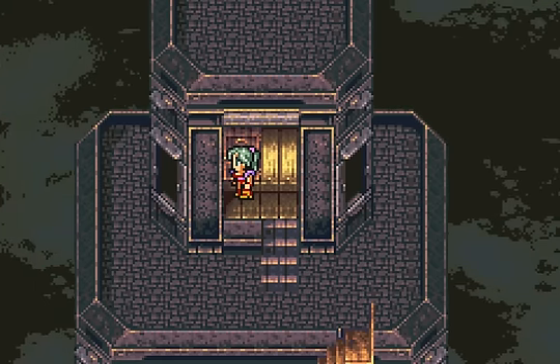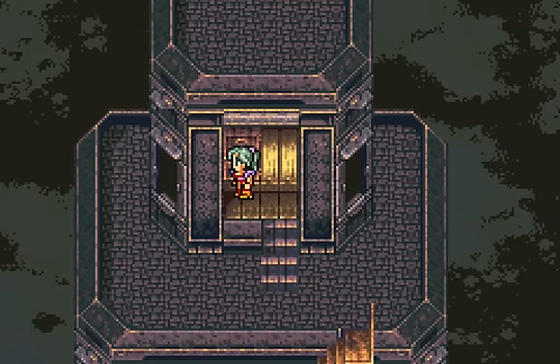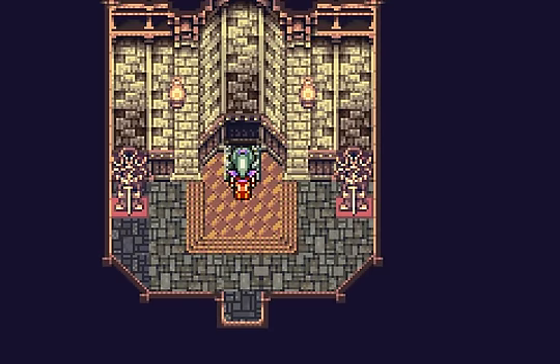Hey everybody, the Banga's back. Welcome to part 64 of Let's Play Final Fantasy 6 Advance, brought to you by GameMany1.com. Alright, we made it to the top of the Cultist Tower, so now let's get their legendary treasure. And it's the Soul of Thamasa.